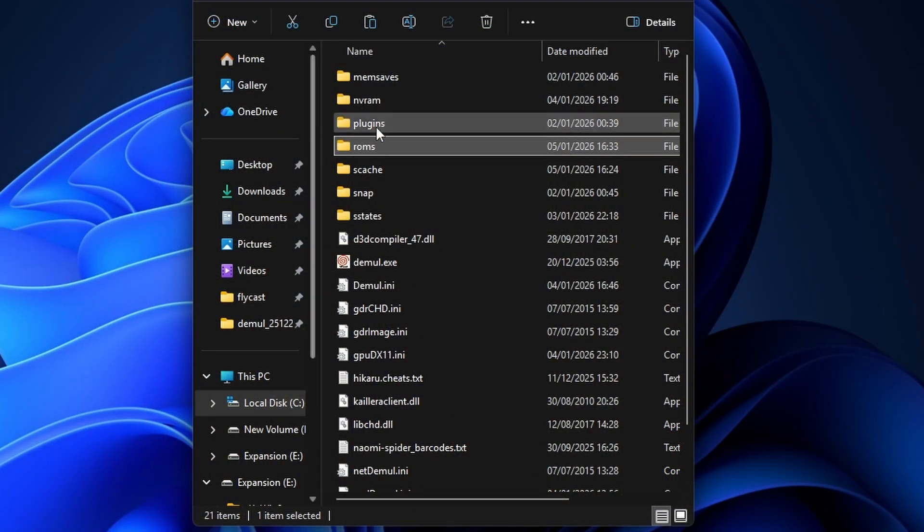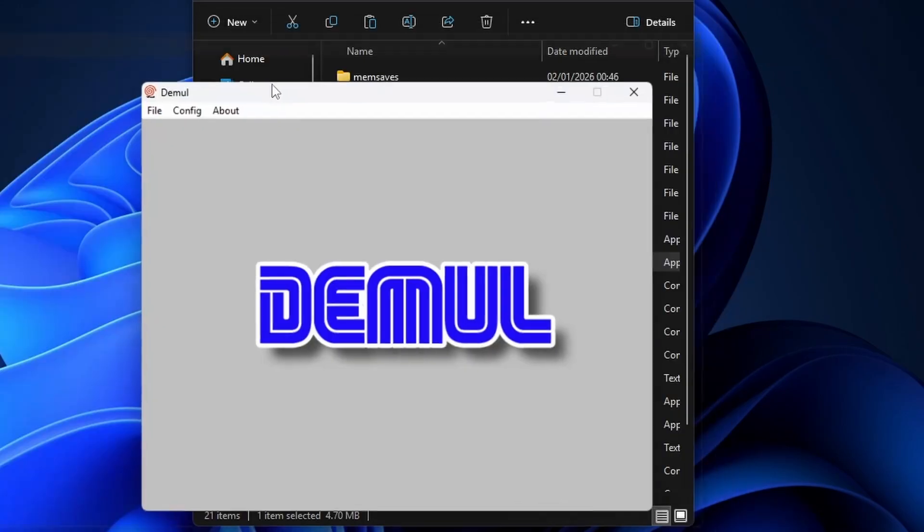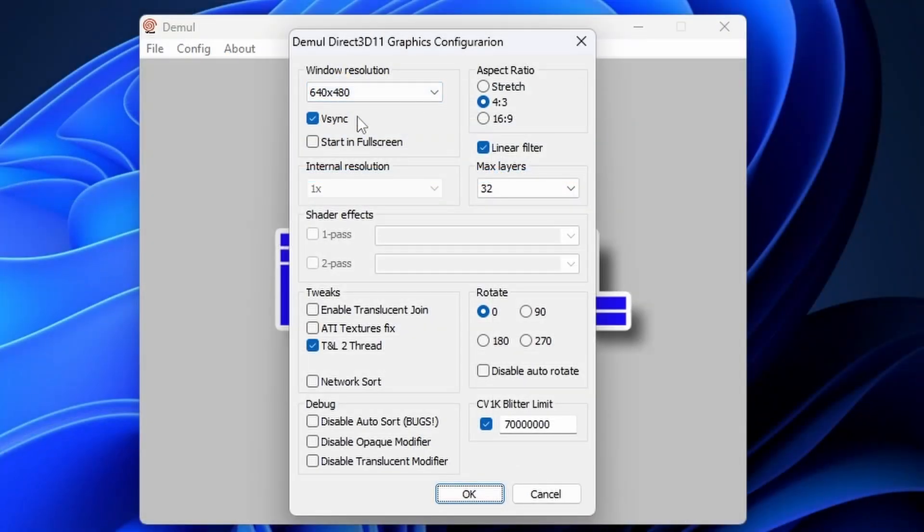In terms of raw setup for the emulator, it couldn't be easier. Just put your BIOSes and your ROMs inside the ROMs folder, start the emulator, and run a game. It's literally that easy. The only two settings besides controls that you want to mess with are V-Sync or fullscreen. You don't want to touch anything else.